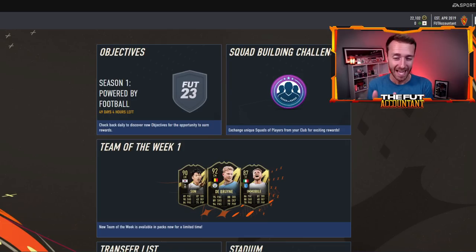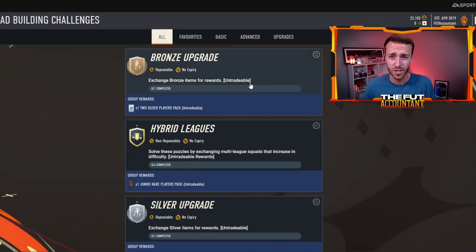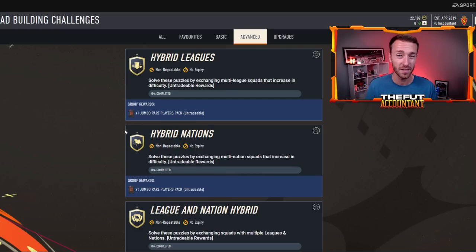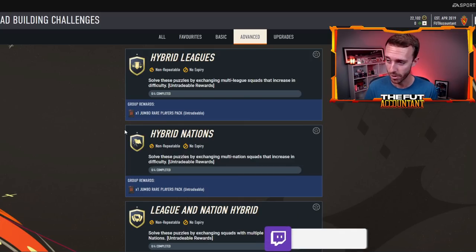It almost feels like EA have ruined this web app with the changes that they made that we had no idea were coming. I want to talk about why the market's in shambles. EA made the advanced SBC rewards untradable and that's really what's making the market super dead right now, because we don't have tradable pack supply coming out of these SBCs. That's literally the first time since these SBCs were ever introduced — I think it was around FIFA 17. This is the first year they've ever made them untradable. Big disappointment and it's killing the market.